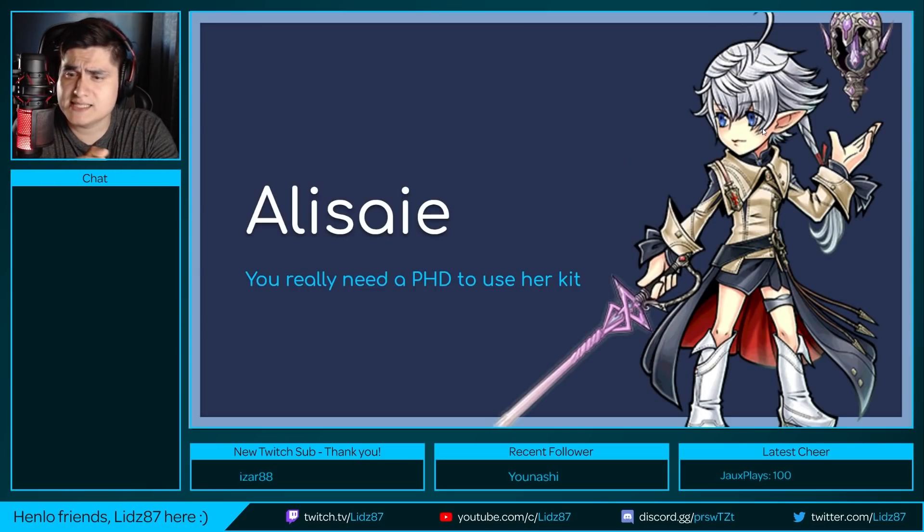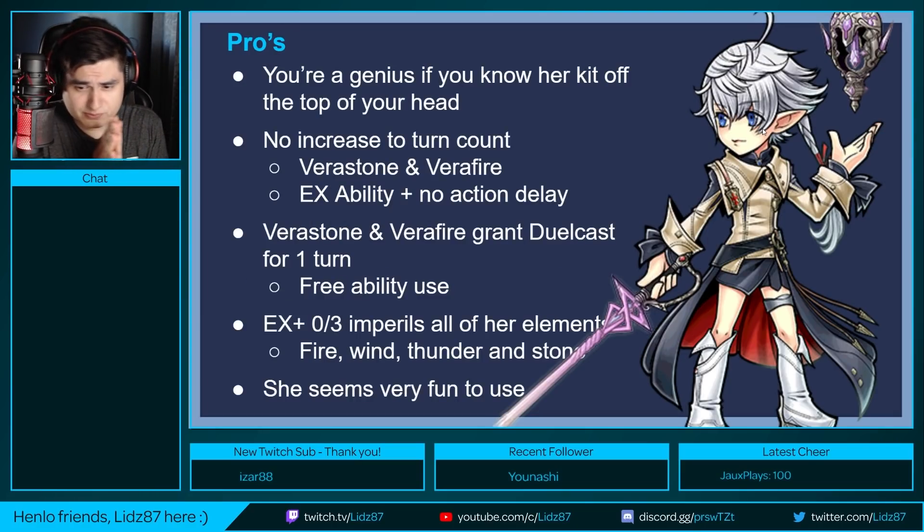The very first person we're going to be talking about is LSA. Her kit is complicated — if you're not used to it, it's a lot. There are different tiers of elements, stacks, all kinds of wonderful stuff. If you know her kit right off the top of your head, you're a genius. Now, a big pro about her is that there is no increase to turn count in her vera stone, verifier, or her EX ability. There's no action delay.